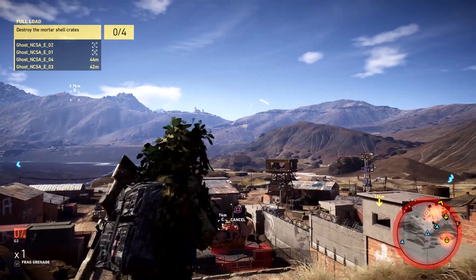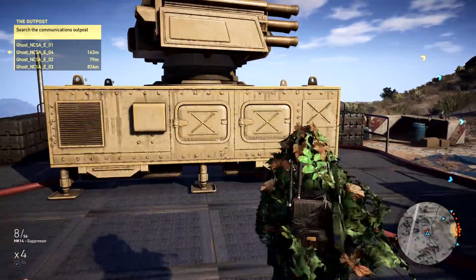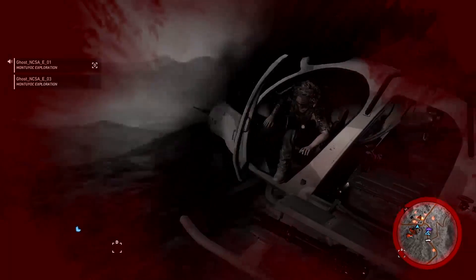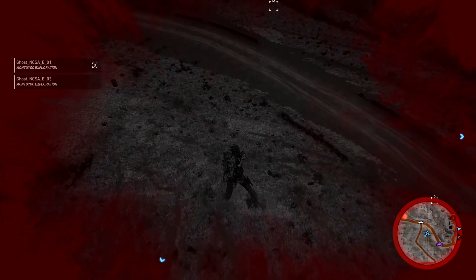Anti-air launchers are more abundant in Montioc, requiring ghost teams to go on foot and deal with them first before getting choppered in or out. I recommend you unlock the parachute, because you will get shot down from time to time.